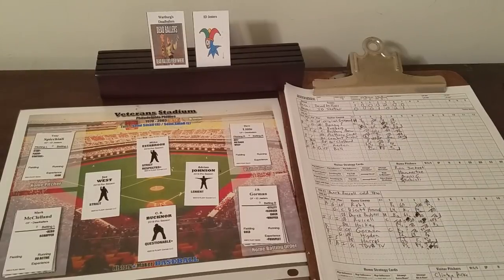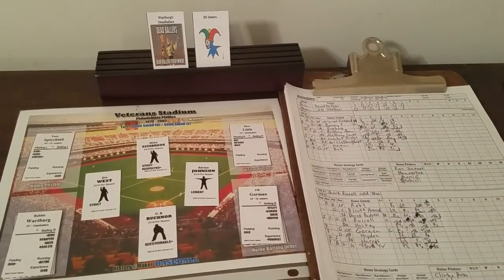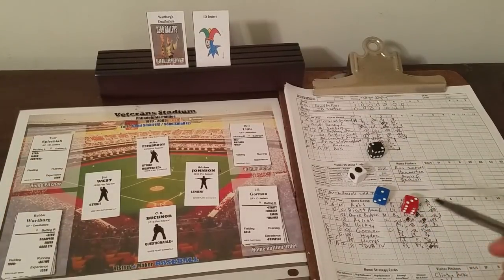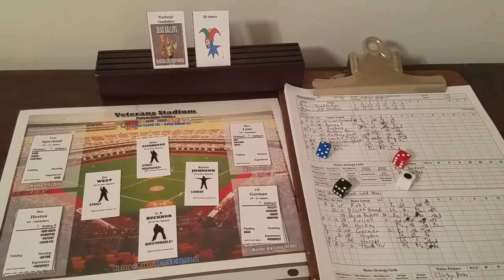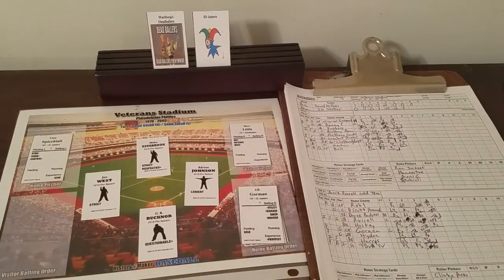The Dead Ballers look at their bench and could bring in right-hander Robbie Wartberg to bat for Mark McClelland, and they will. Tony Spicchiali comes in: 1-2-3, flash and fresh — he's semi-flash, that gives him flash, he is fresh — that's a strikeout! A big one. He strikes out Robbie Wartberg in a pinch-hitting performance. Two down. Infield goes back to normal for Don Heston — 2-3-3, ace or star? He's a semi-star, desire dye says star — ground out to short, inning over. Tony Spicchiali does an incredible job to keep the Jesters in the lead, 4-3.